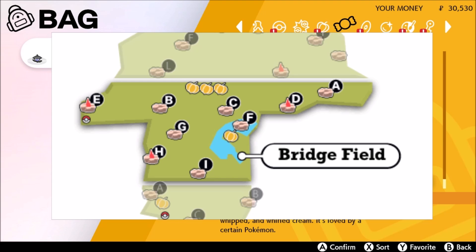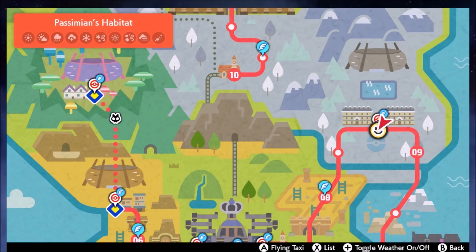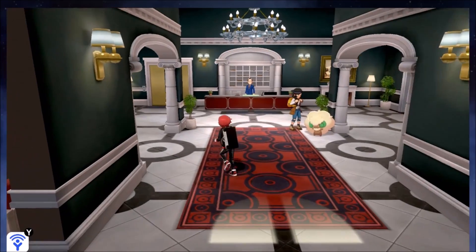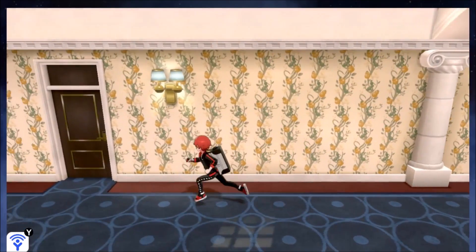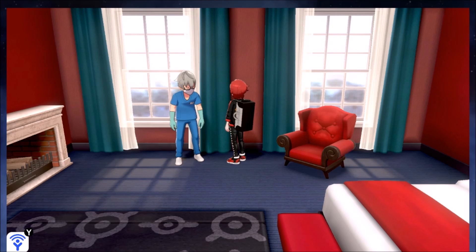Since we're doing swap trading, you can also evolve Karrablast and Shelmet — whatever one you have, swap it over via GTS. For Oranguru or Passimian, those are found in Glimwood Tangle. To get Galarian Farfetch'd, head to Route 5 for a 5% chance encounter. Galarian Ponyta is a Pokemon Shield exclusive found in Glimwood Tangle — you might know it from the whole Glimwood Tangle reveal event.